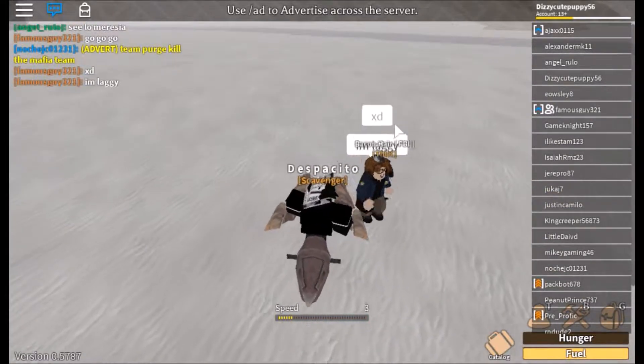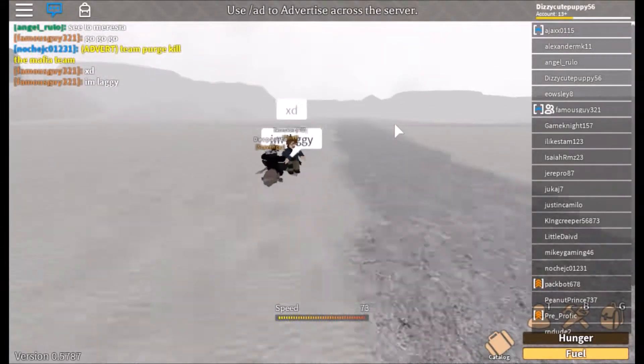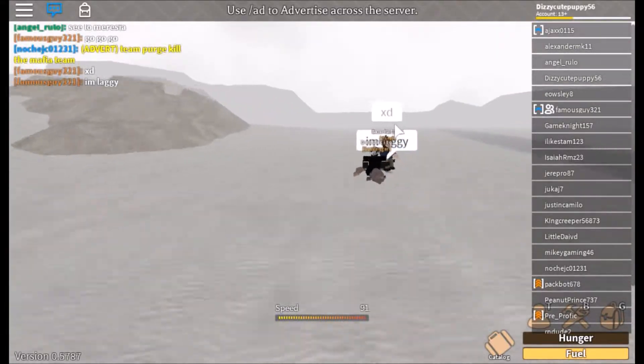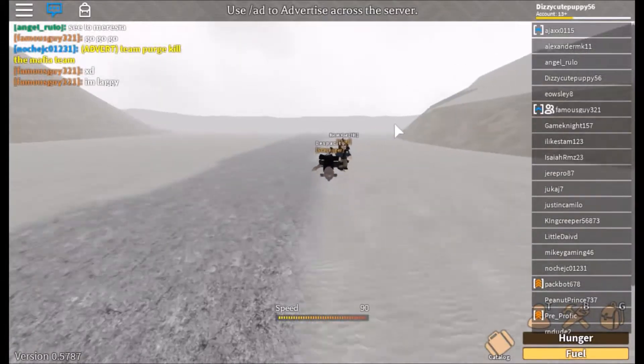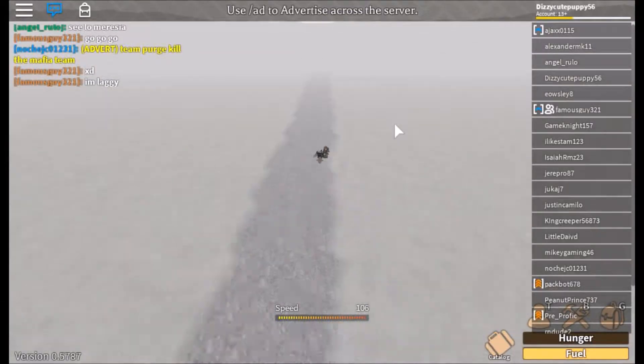So the three tips are: you want to build far away, you want to use this node glitch that I actually discovered myself, and you want to use a double wall to your advantage. So I'm gonna show you how you can do that.